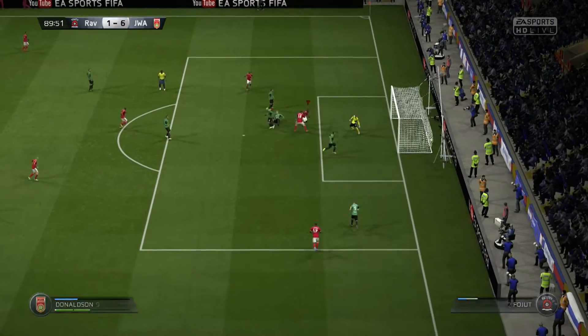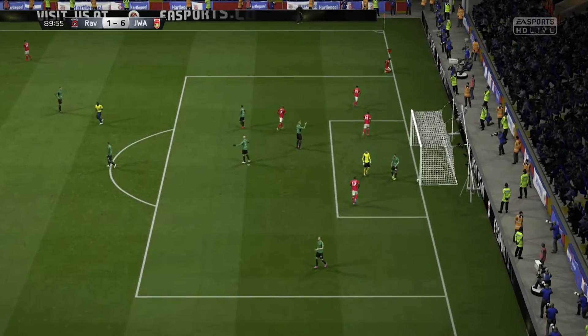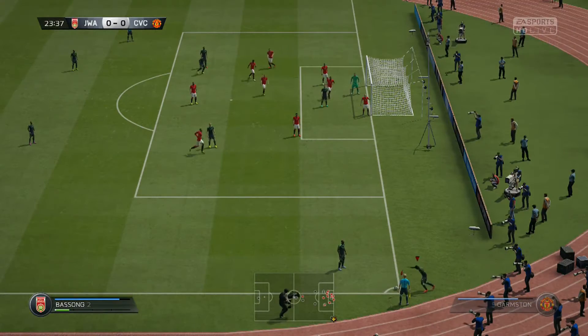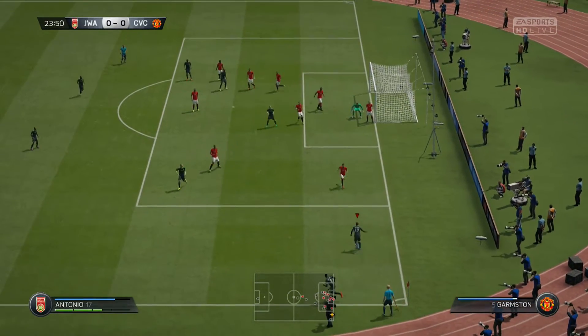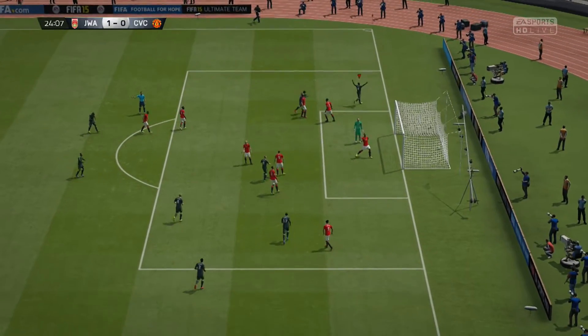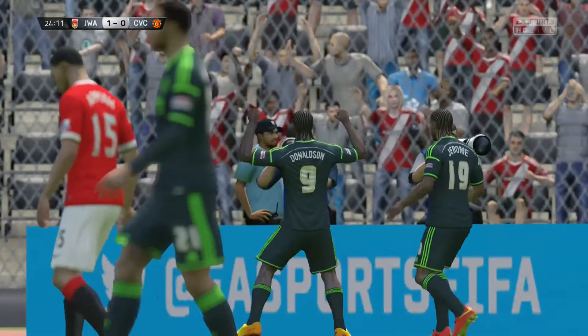He does only have 59 heading and 59 jumping, which is a bit of a shame, but we still managed to get up for a couple of headers. His strength helps in that aspect, holding off defenders rather than jumping above them, so he can still win the ball — he just can't jump that high and his heading isn't that great.